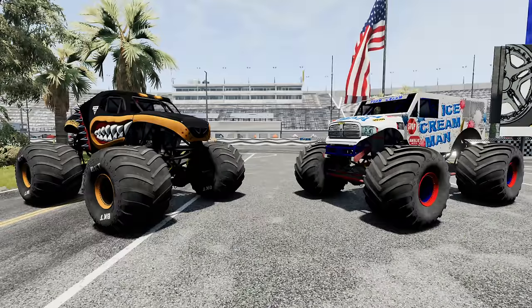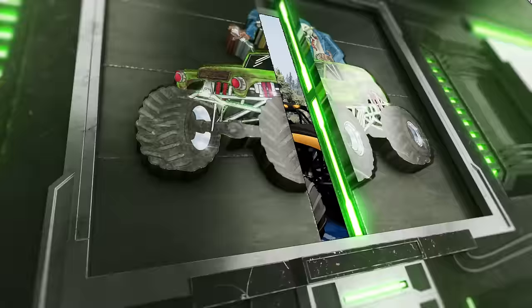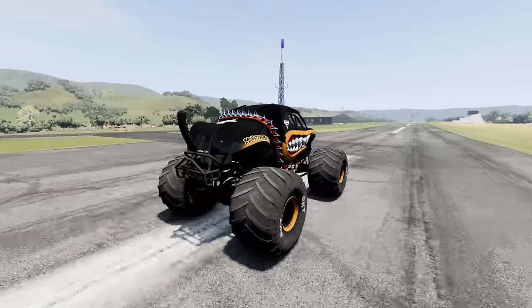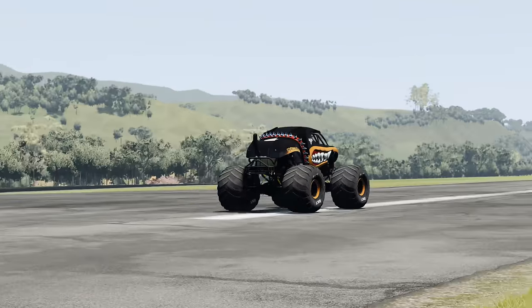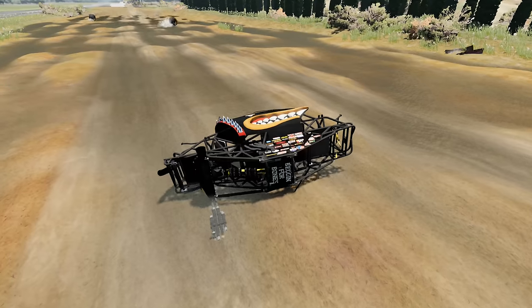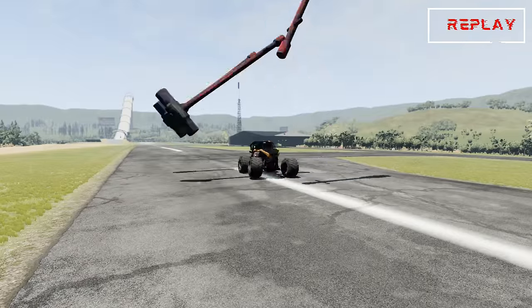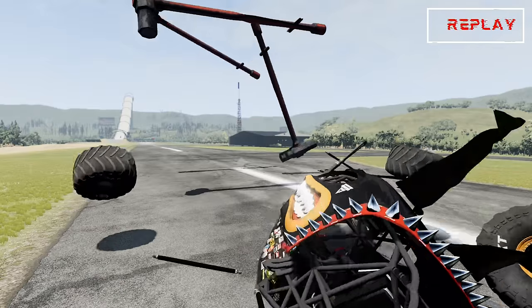Coming up next, we've got Monster Mutt Rottweiler versus Ice Cream Man, and they're going to be crashing through the sledgehammers. Monster Mutt Rottweiler is up first, and he's off. Whoa, Monster Mutt Rottweiler is already at top speed. He's on the move — here comes the sledgehammers. Oh, and a big-time smash! Whoa, Monster Mutt Rottweiler looks completely demolished. Let's check out the replays. Here it is in slow motion. What a smash.